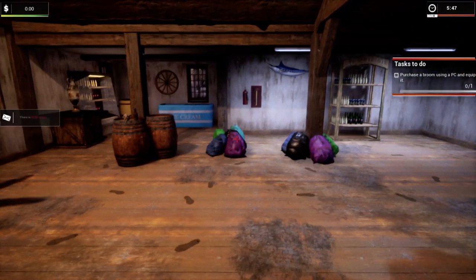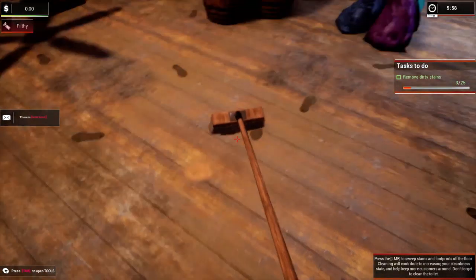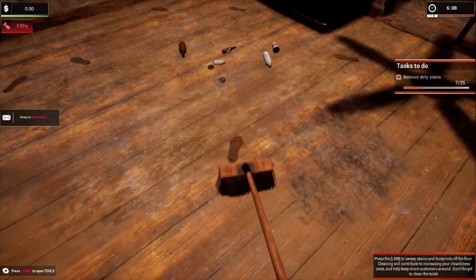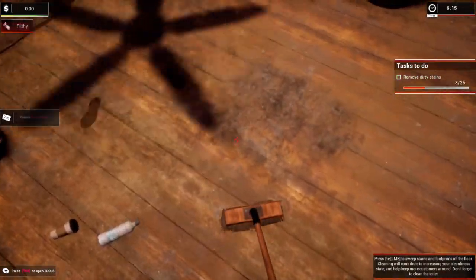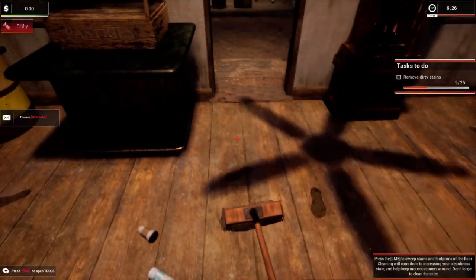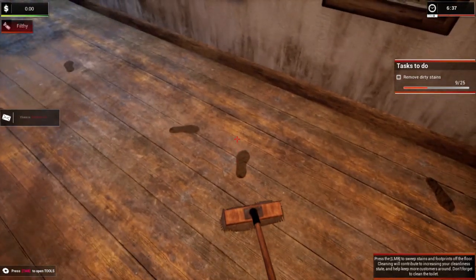Let's get our broom and clean up here. Let's clean the floor up here. It has a counter — it's counting all the dirt and stuff that we're getting up out of the floor. Sorry about that phone call; people know not to call me when I'm recording. So we're getting the footprints up.